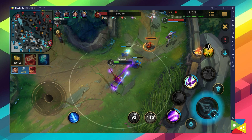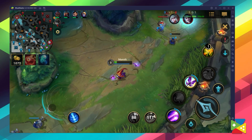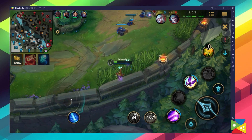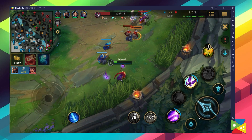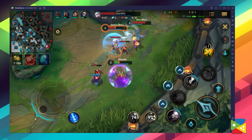The maps in Wild Rift are a lot smaller and the game moves a lot faster, requiring less time per session. These changes have been put in place due to the platform difference. But if you want to play with superior graphics and, most importantly, superior controls, BlueStacks is definitely the way to go.